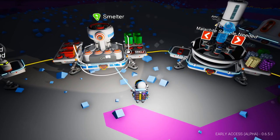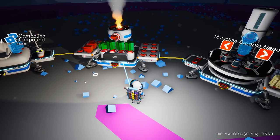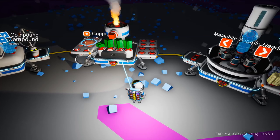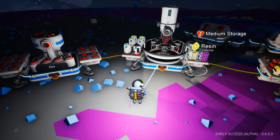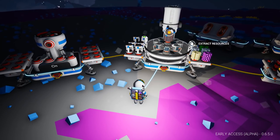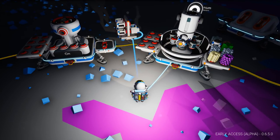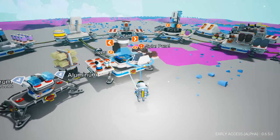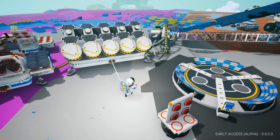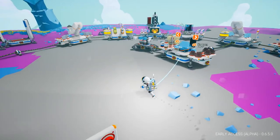Something else that's been fixed — the smelter will now auto-pull and auto-push, like they used to do, in and out of your storage. That's going to make things much, much quicker. It takes items on and off automatically as well, which is absolutely brilliant — makes things so much quicker and easier. So now we've got five solar panels, five batteries, and this massive solar panel powering our base.